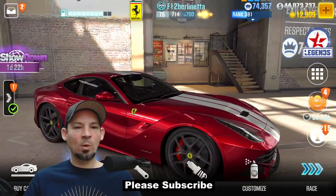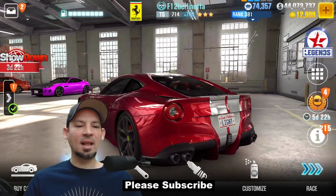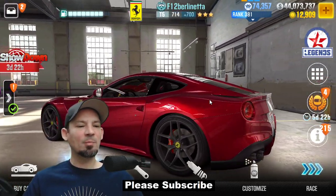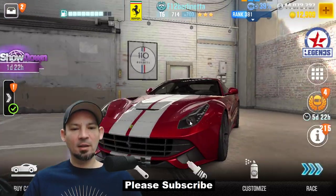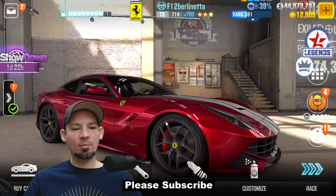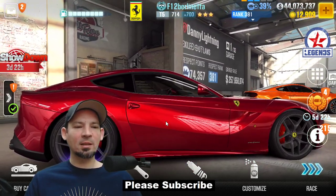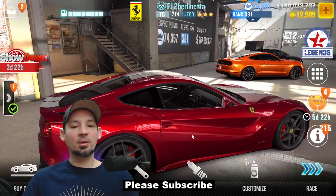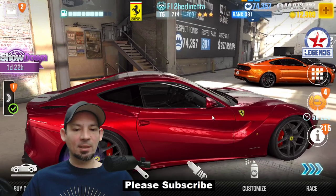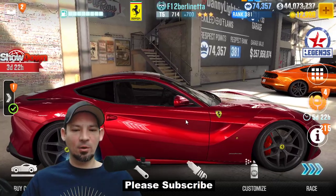First up, the F12 Berlinetta. This car beats the crap out of everything as long as it's not live racing — it's an amazing car for everything but live racing. It beats dyno by a huge amount. But for some reason, when you go into a live racing lobby, it gets put in the wrong lobby with cars that are way faster. I've never understood that, but that's what happens. Very, very nice car.